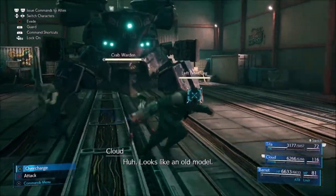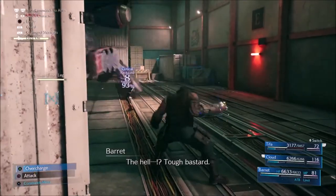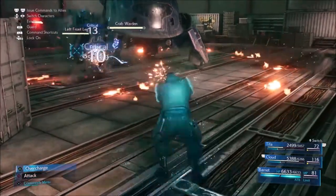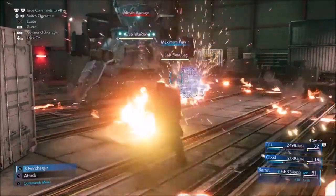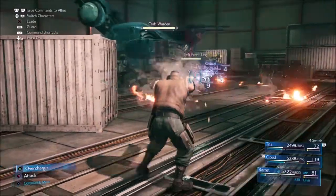It's easier if you control Barret. For the first phase of this boss, you want to attack his legs and try to get two of his legs out. Stay away from him as well — he's pretty potent when you're up close. Use Barret's limit breaks and keep everybody topped up on health, over 50%.